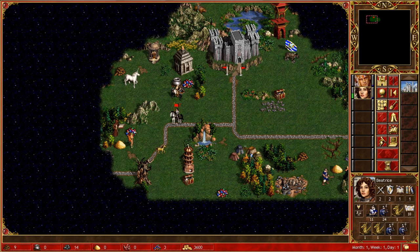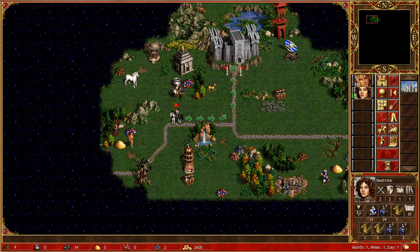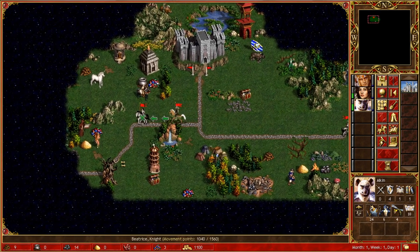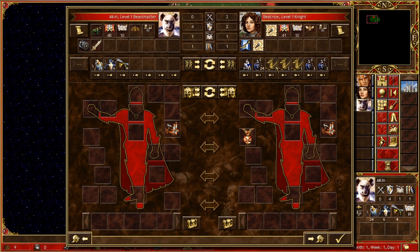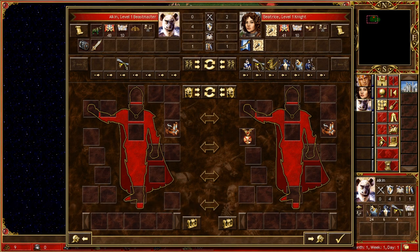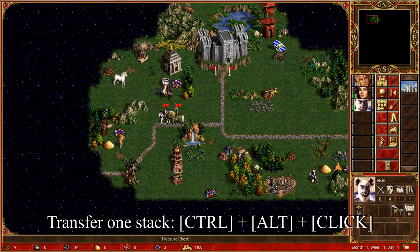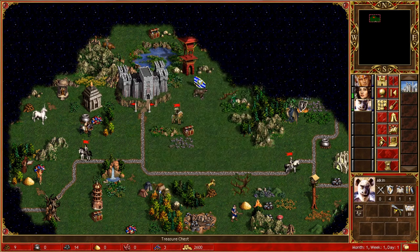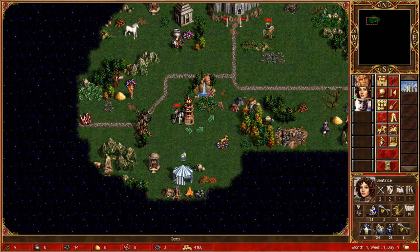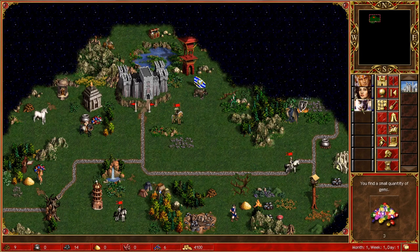Let's say you buy a hero with pikemen, archers, and griffins with a castle as your starting town. We have already talked about speed optimization, so we know that griffins are the fastest of these three. CTRL + ALT + SHIFT + CLICK on griffins will leave one griffin on the hero and transfer the rest over to the available 7 slots above the hero you transferred from. If you instead want to just transfer one stack manually, you can do so with CTRL + ALT + CLICK. Getting to know these hotkeys is super helpful, and having more options in how you play any game just makes it more of a complex piece of wonder.